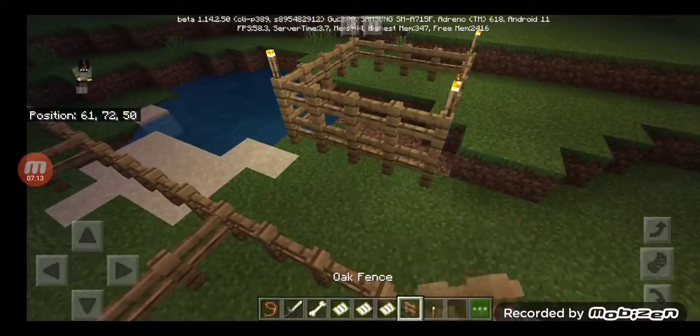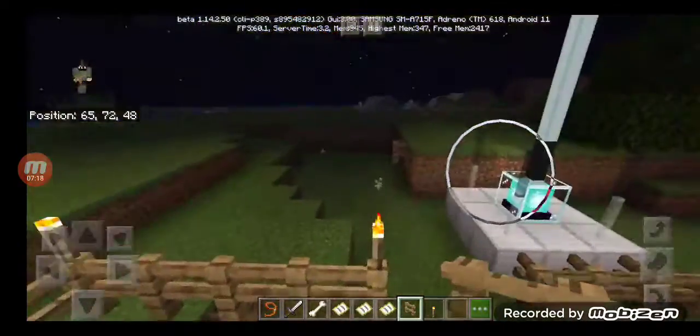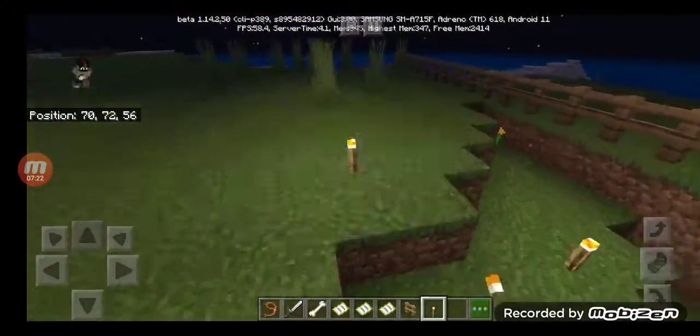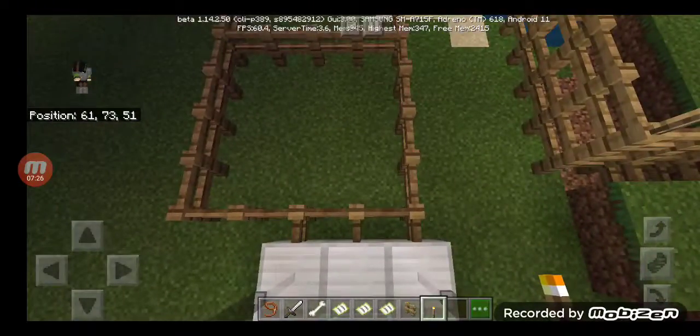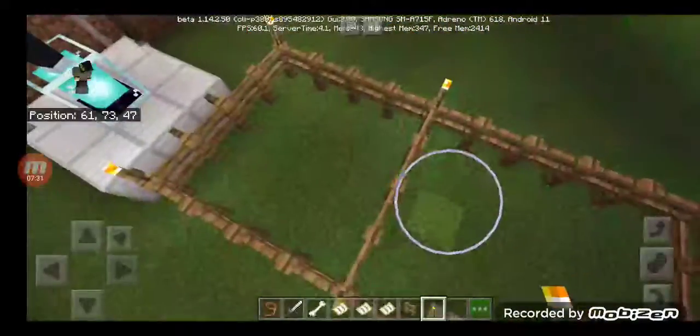We don't want the dogs to escape, so we're adding fences. I just rolled it like that. Oh there's a light here now. If you make it more powerful - there we go.